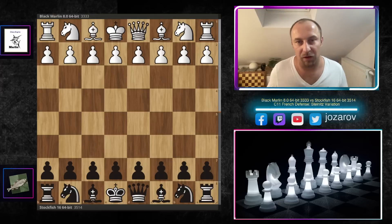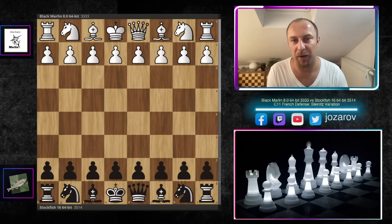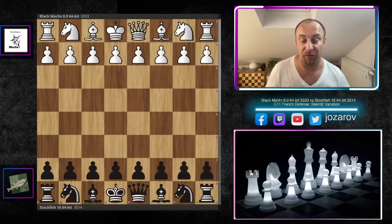Hello chess friends and welcome to Azar's chess channel, and welcome to really one of the most spectacular games played by the latest version of Stockfish. Today we see Stockfish 16 battling against another top engine, Black Marlin, with the black pieces in the French Defense opening. Really, really wild stuff, because the French Defense...